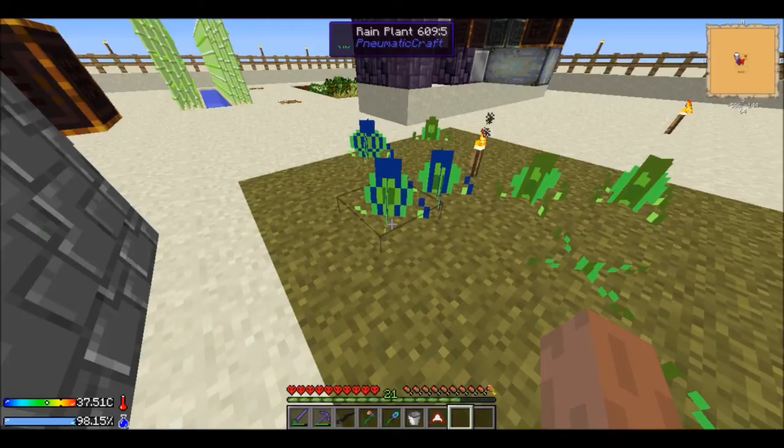With this quartz we can actually add sharpness — I don't think it comes up with Tinkers' but we can add sharpness to this thing. But first before we can add sharpness we need to get an extra modifier, and the way to get an extra modifier is to kill mobs and get XP. So we're gonna have to kill some mobs for that — we'll definitely be doing that in the next episode.